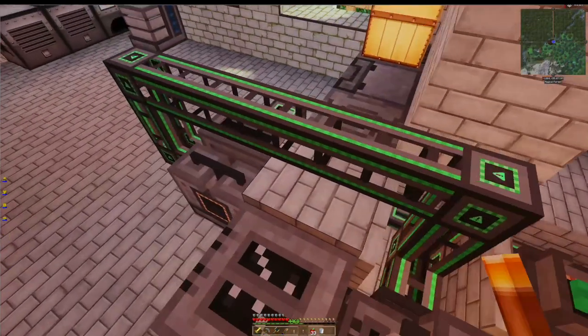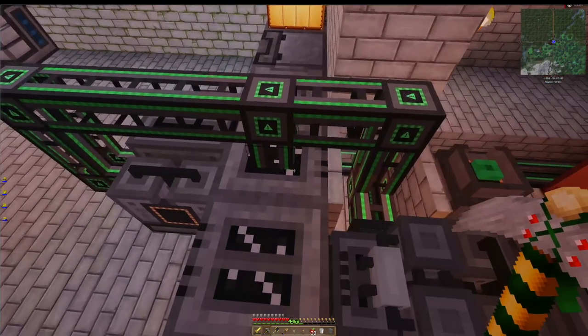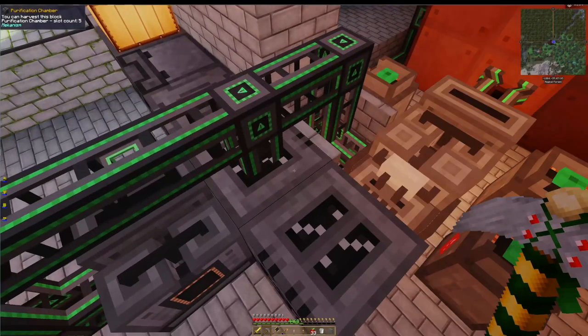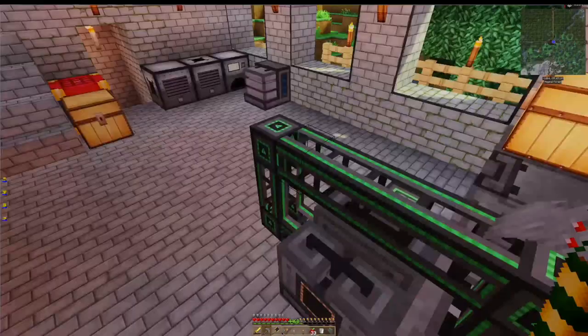I put all the blocks in here to keep it from connecting - see, immediately it connects. Probably doesn't hurt anything. So there's my purification chamber. You could do 3x ore processing by going in there.